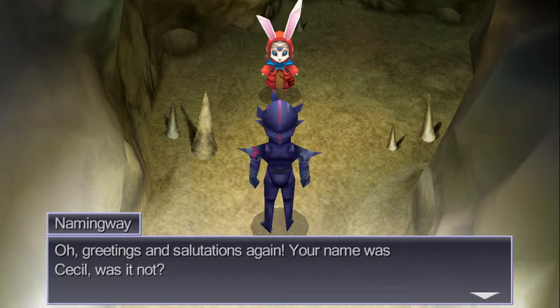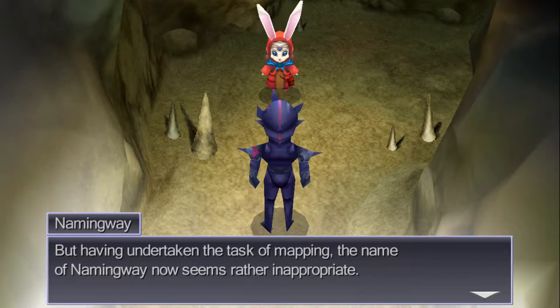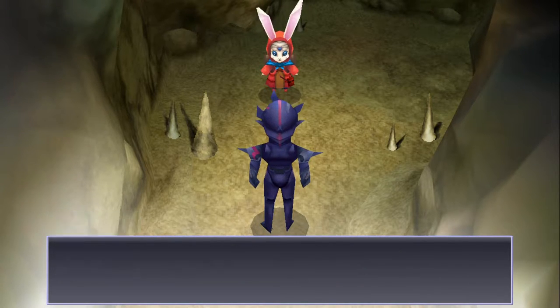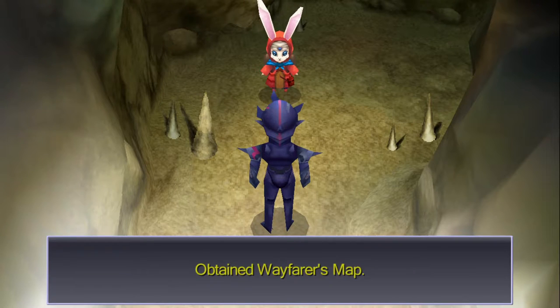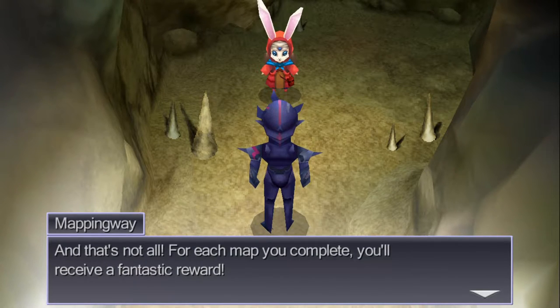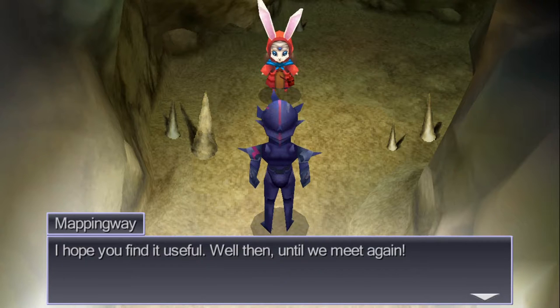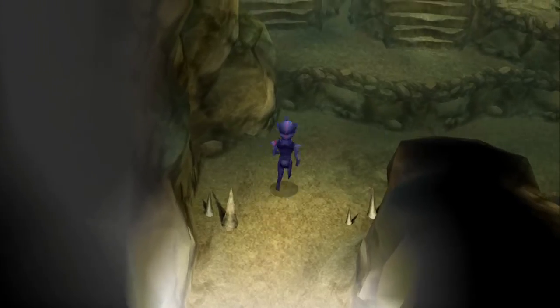How's this bunny dude again? Greetings and salutations again. Your name was Cecil, wasn't it? After we last spoke, I set about mapping out new courses — a new course for my life, one that would allow me to help people. But having undertaken the task of mapping, the name Namingway now seems rather inappropriate. It's now the Cartographer. Let me give you this: the Wayfarer's Map. It's an enchanted map that will draw itself as you traverse the floors of caves and dungeons. And that's not all — for each map you complete, you'll receive a fantastic reward. I hope you find it useful. Well then, until we meet again. How do I get to the map? Ah, there we go. Sweet.